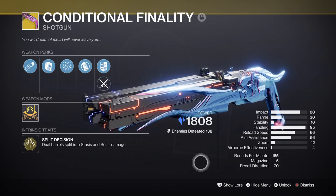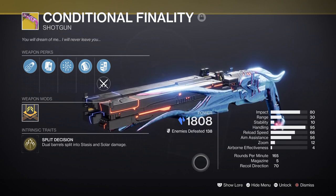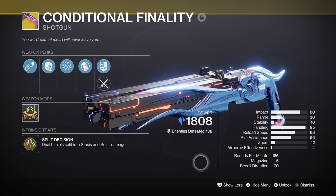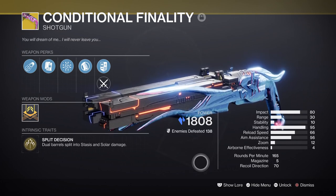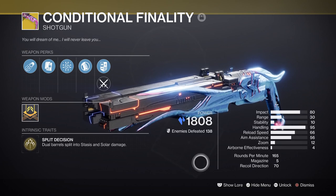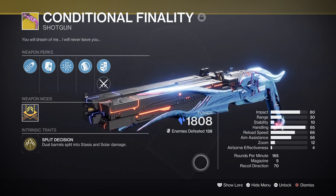I would also recommend the Conditional Finality shotgun, simply because it works out really well for the build. It can freeze on its first hit and then follow up with an ignition blast that can shred all targets within its area. If you have it, by all means add it to the build, as it works really well after using your Consecration on a boss and then following up with the shotgun in hand. If you don't have it yet, a fusion rifle with Chill Clip such as Riptide is a great alternative.